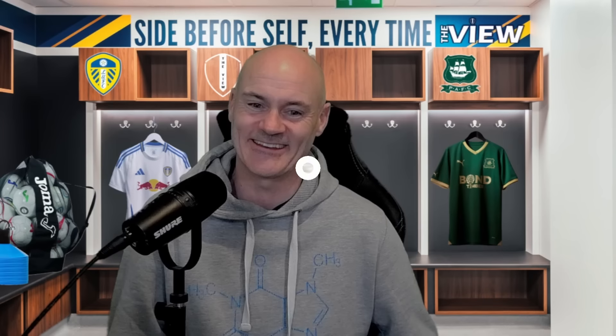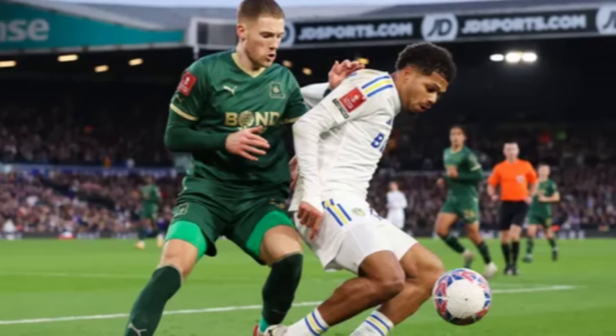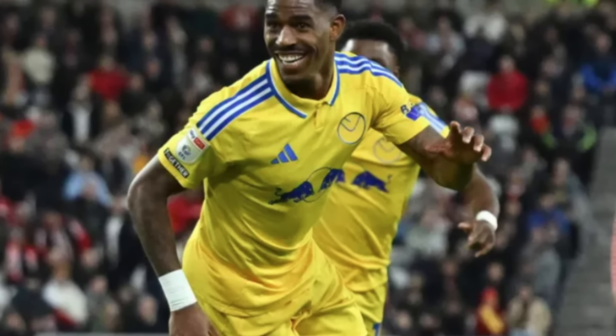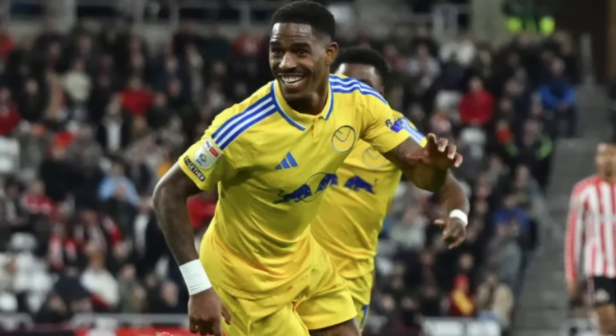Moving on to key statistics - some of these could be triggering so fair warning. Leeds are unbeaten in the last 10 league games against Plymouth, winning 8 and drawing 2. Plymouth have won just 1 of their 20 league visits to Elland Road, their last victory being a 3-2 win back in February 1962. Leeds are also unbeaten in their last 7 league games, winning 4 and drawing 3. Leeds will want to turn those draws into wins if they're going to close the gap on Sunderland.